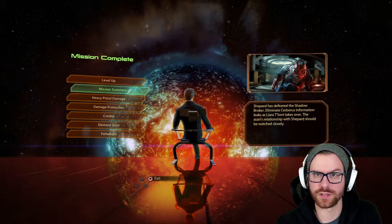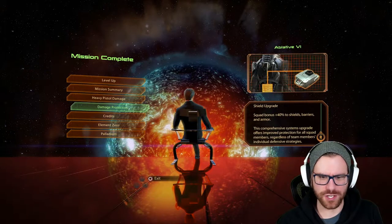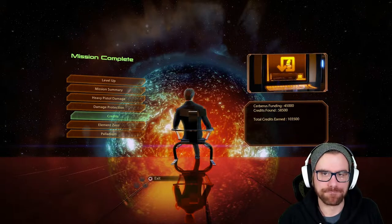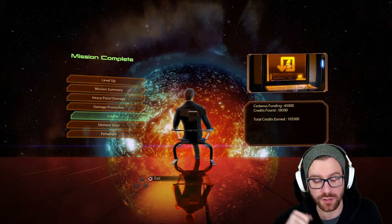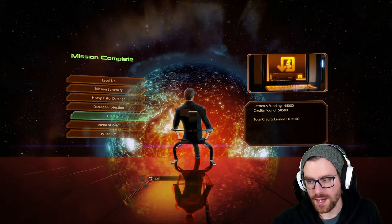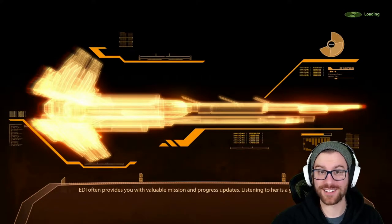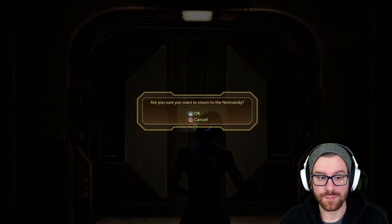We got heavy pistol damage upgrade, damage protection, and 90,000 credits — that's the max; looks like we found 54,000 ourselves and Cerberus funded the rest. We also got 1,000 Element Zero and 4,000 Palladium. And my friends, that is it for this mission. But even more important than those results, the Shadow Broker base is now basically our base.